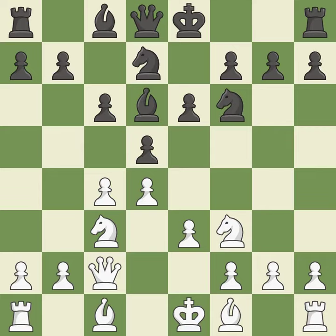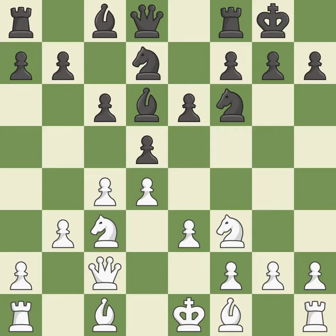A bishop moves out of its beginning square and into the action. Castling gets the king to a safer square, out of the center of the board, while also developing a rook. Castling kingside tends to be safer because the king is further from the center.